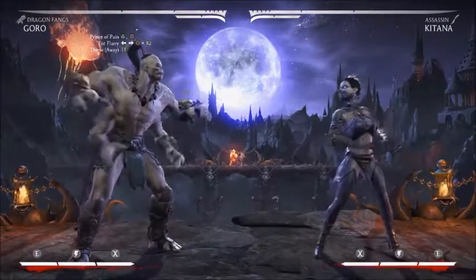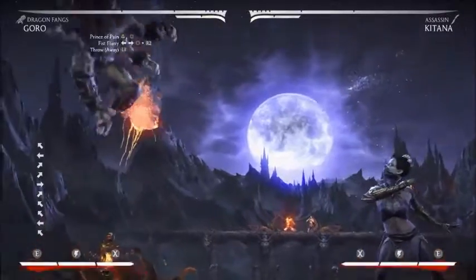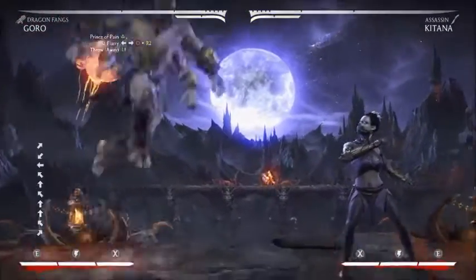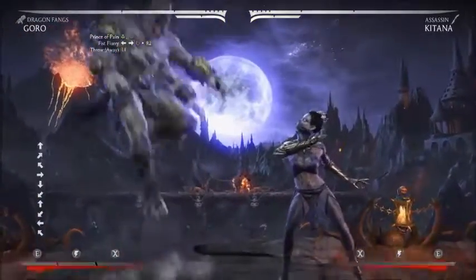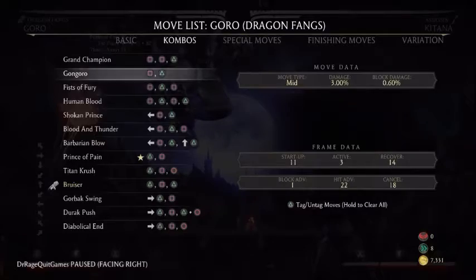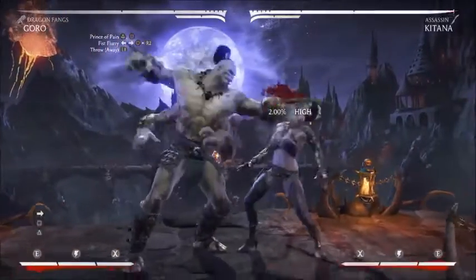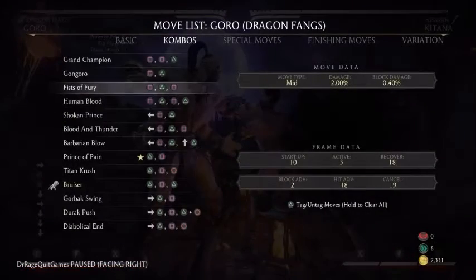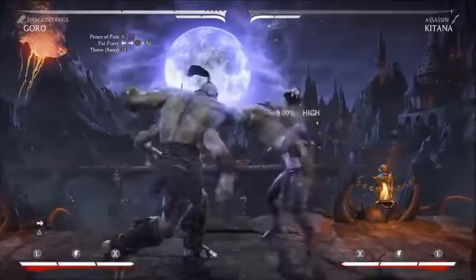Today we're going to be doing some Goro — I've been getting requests for him so here it is. Pretty much all his combos start off with Prince of Pain. You could also use the square-triangle joint — Fist of Fury — instead of Prince of Pain. Fist of Fury does seven damage and Prince of Pain does eight.